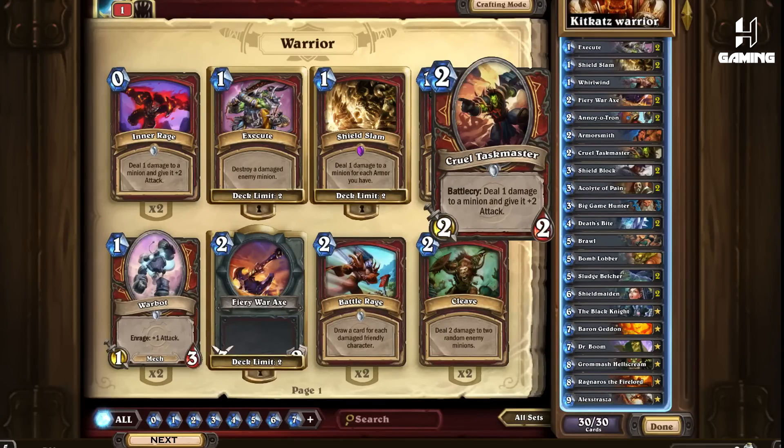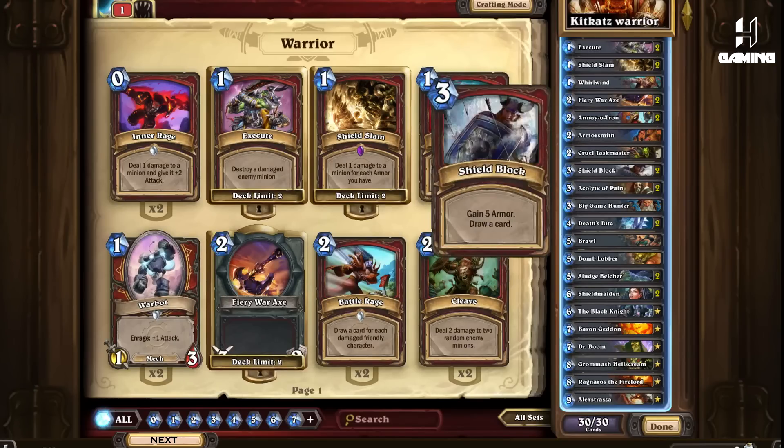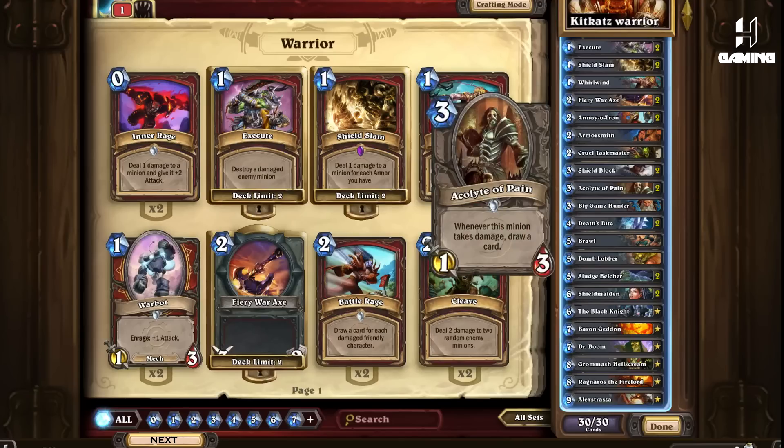Cruel Taskmaster can be an activator for Grommash, Armorsmith, or Acolyte of Pain, but can also be used for removal against more aggressive minions. Shield Block — great life gainer, secure card draw, and also a combo piece with Shield Slam. Acolyte of Pain — a great source of card draw or used to fend off early aggression. I usually would not place this out blindly because I like to optimize my draws — I like to draw at least twice with this card, so I usually play it with Deathbite's Deathrattle or Whirlwind to guarantee 2 draws.